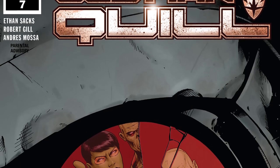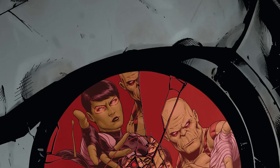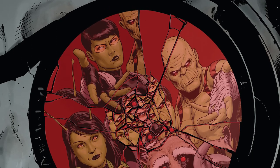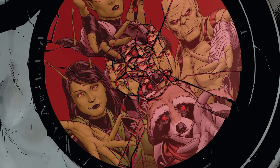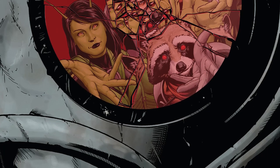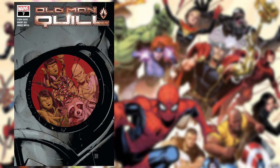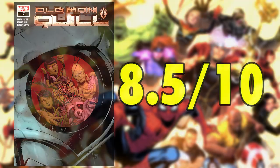Old Man Quill Issue 7 was a huge twist this book needed to shake things up as we pass the halfway point of the story. The twist of Peter being the only Guardian left alive was so well done, and I didn't see it coming at all. It was a legitimate twist that very rarely happens in comic books these days. It's interesting for what this means for the rest of the series, now that Peter will have to survive this mission on basically his own, to destroy Galactus and how exactly he's going to achieve that. Whatever Ethan Sachs has in store for us, I'm all for it, and I can't wait to see the fallout from this issue's end next issue. I'm going to give this issue an 8.5 out of 10.